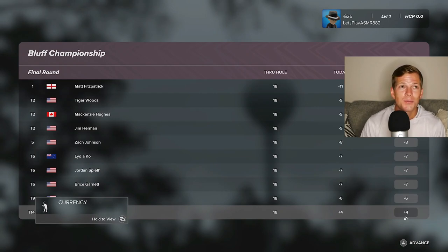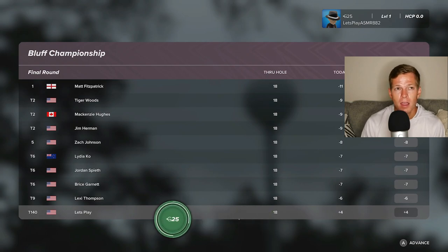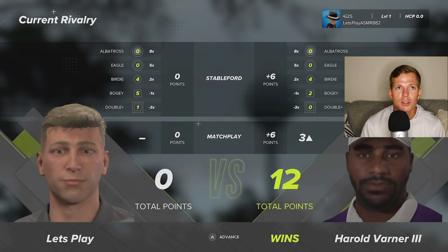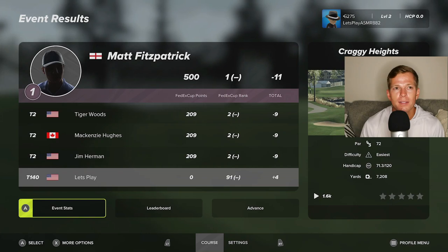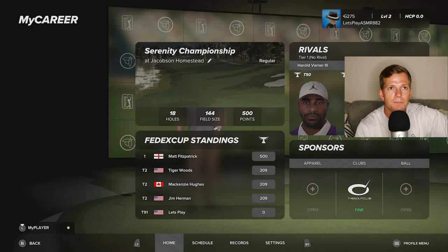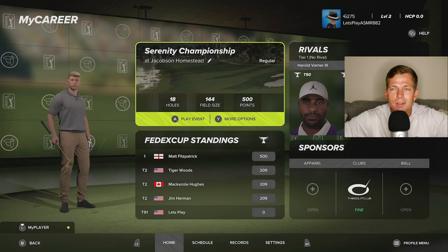I really can't ask for much more after that round. We shot a four over — winner finished at 11 under. Tiger in second at nine under. They have females competing in this too — interesting, trying to be extra inclusive. So four over — that was awful. I'm going to have to bump down the difficulty of the other golfers until I get a feel for the new mechanics here. First impression: not really a massive difference from the last one, which is kind of disappointing.